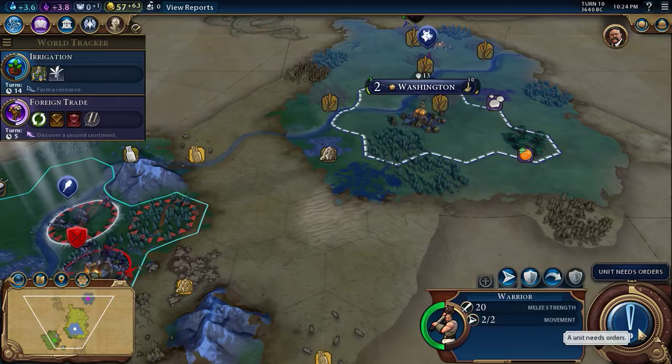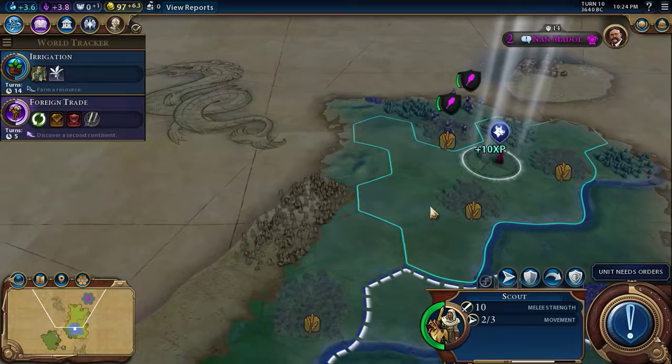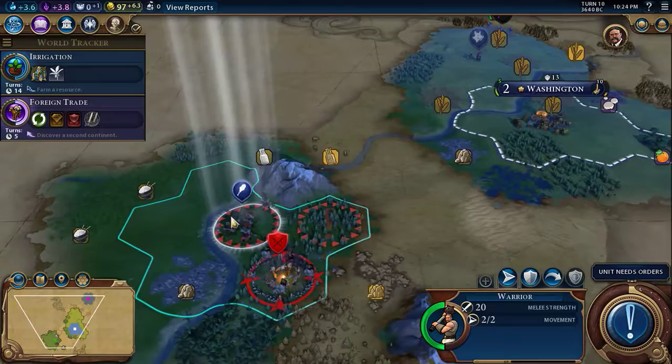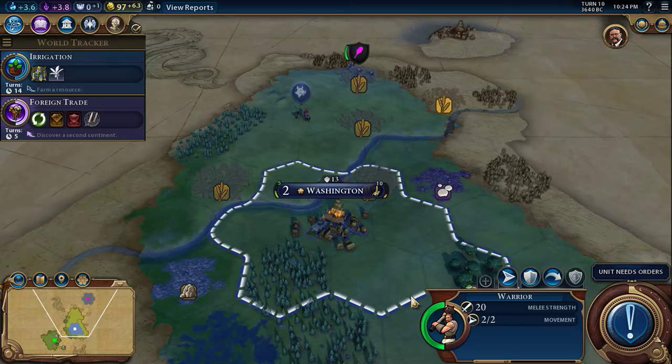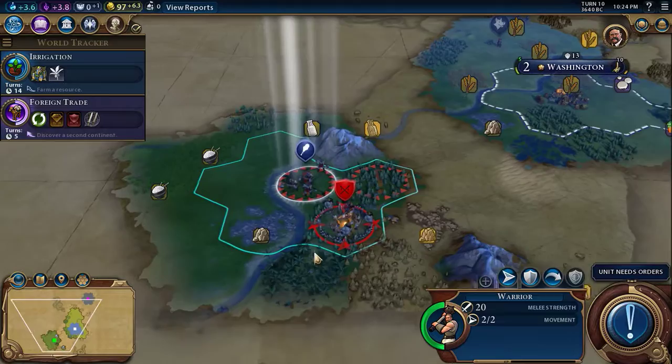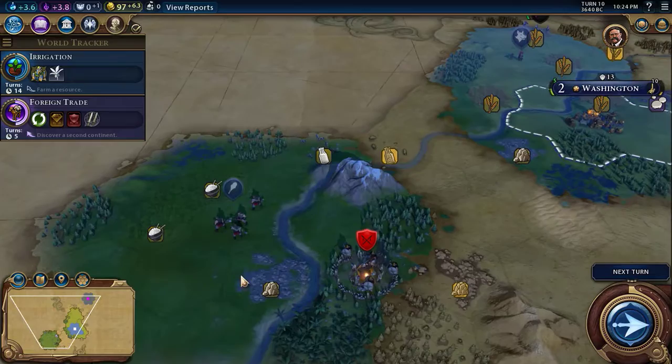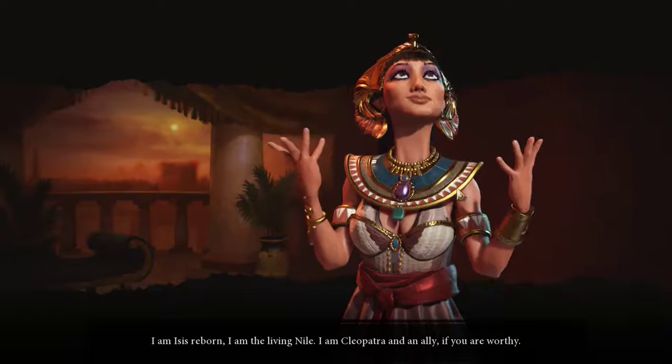We got 40 gold — awesome! Let's go back this way and explore. I remember it said there was another city discovered. Let me check... maybe not. I don't see anything. We're gonna go ahead and hop over and keep exploring.